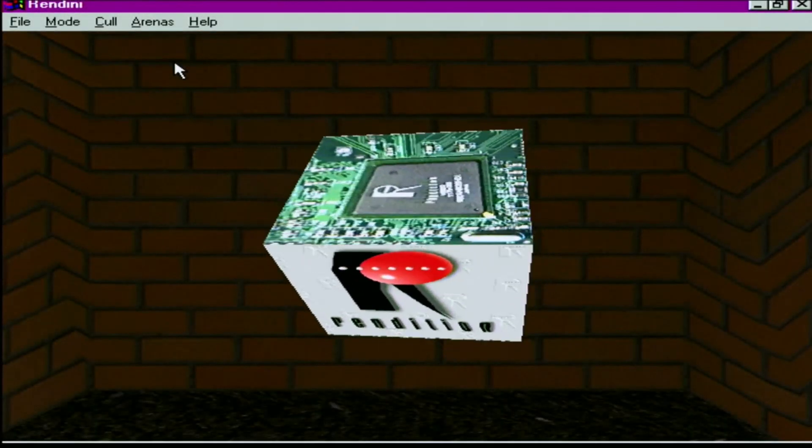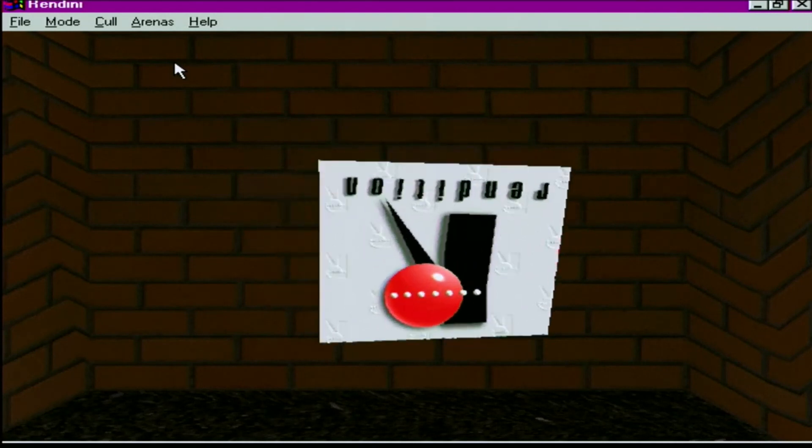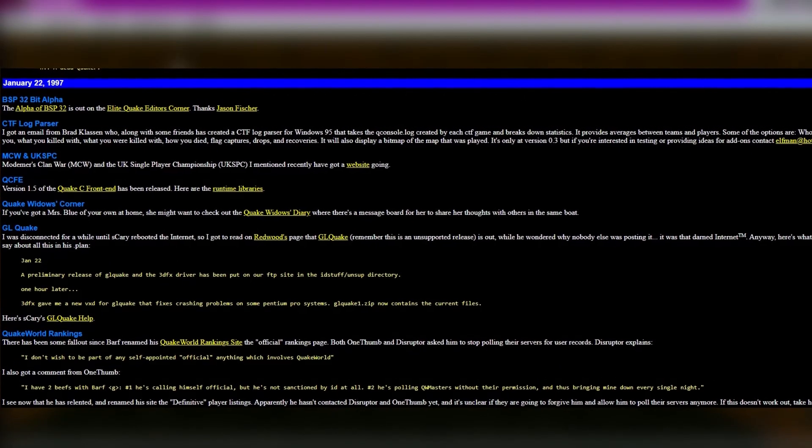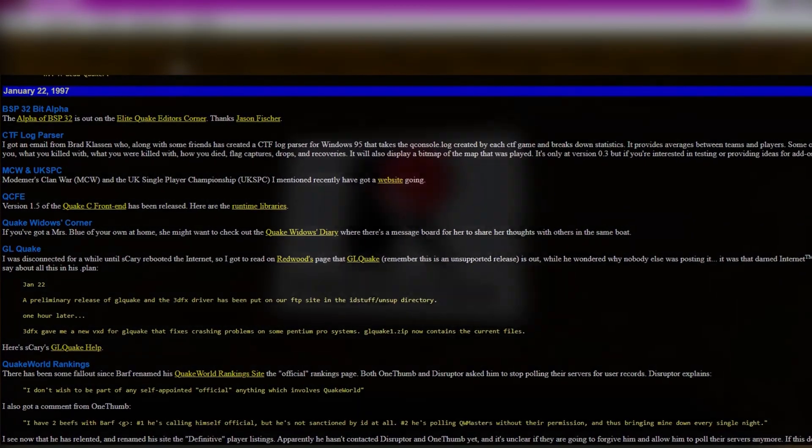But the Verite's days were numbered. It might have been the only card that could run Quake with hardware acceleration, but that didn't last long at all. On 2 January 1997, less than one month after the release of VQuake, GLQuake was released for the 3DFX Voodoo.